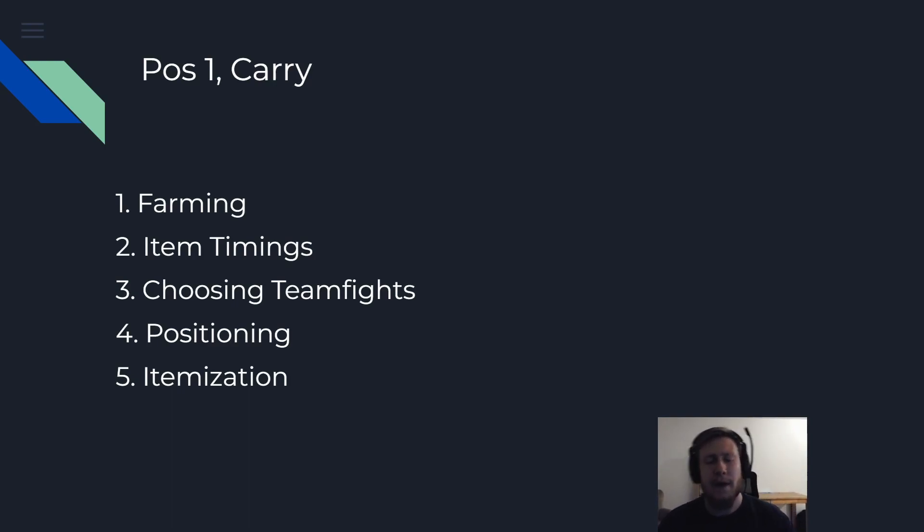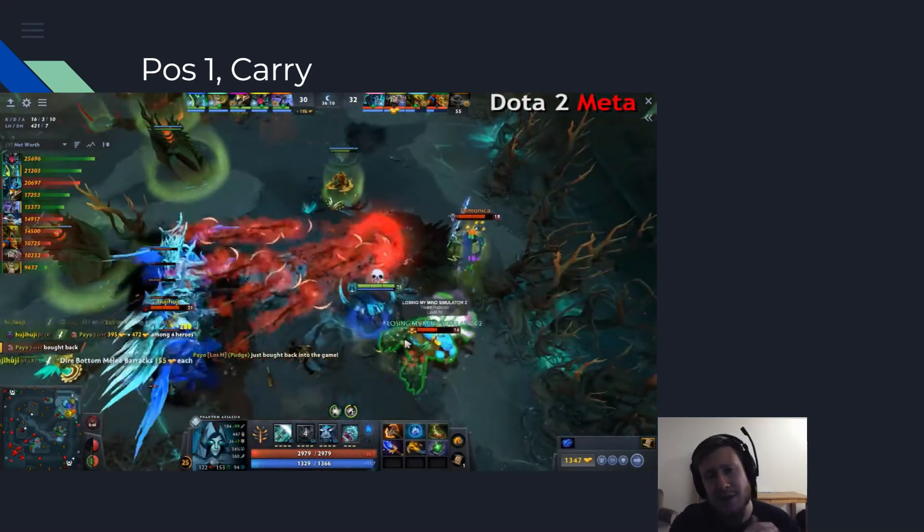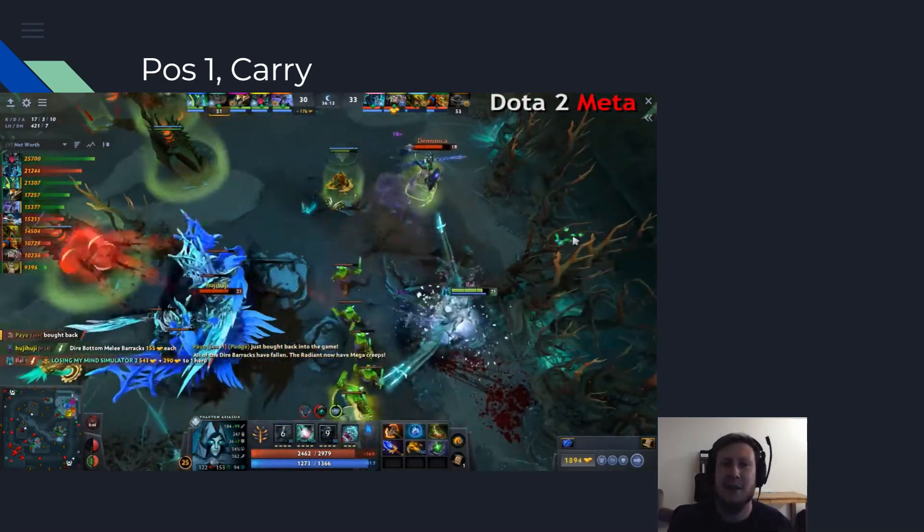The first position — position 1. I'm going to layer them according to their positions, counting from position 1 to position 5 based on their net worth. Position 1 has the most gold available and the highest priority of farm, while position 5 has the lowest. Position 1 carry — your job is farming. You're supposed to be the guy with the most net worth in the game.